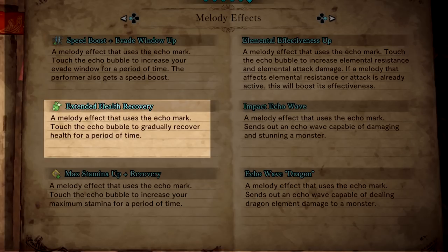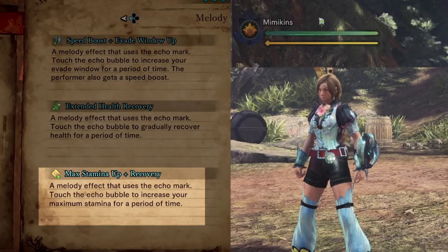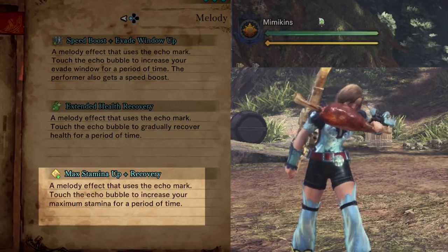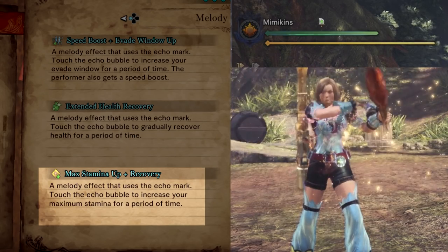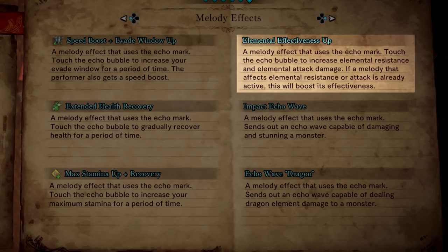Extended Health Recovery, which I've already covered. Maximum Stamina Up and Recovery — increases your maximum stamina for a period of time. The tooltip lacks information; this could allow players to recover stamina like when you eat a well-done steak or a ration, or it could be increasing the actual maximum stamina bar like the Lanastra set bonus currently in game. Elemental Effectiveness Up increases elemental resistance and elemental attack, and will stack with any other songs giving a similar effect. This could really rack up damage on elemental-based weapons and encourage more people to break away from raw-only builds.